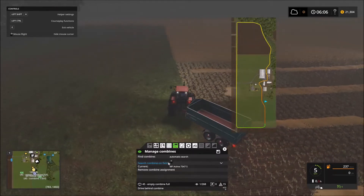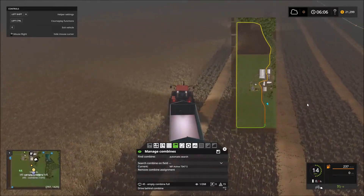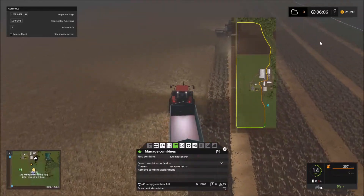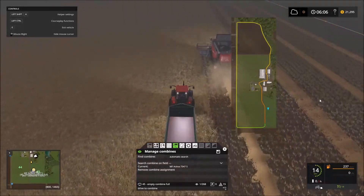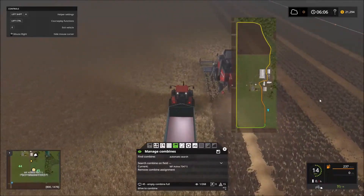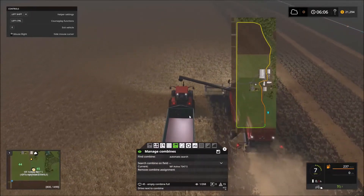There you can see — automatic search. It worked out perfectly. I believe the first waypoint is what it looks for: if that first waypoint for this path is on the field where the combine is, then it should automatically find it. In this case, it worked out perfectly.